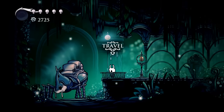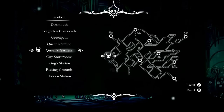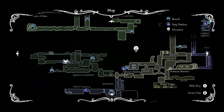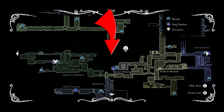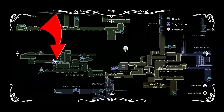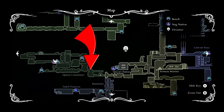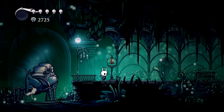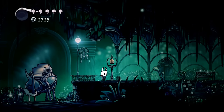The first thing we're going to do is start over at the Queen's Garden Station. If you've never been there before, here's a map. You can get there from the Queen's Station by heading up and to the left. You kind of have to work your way around. What we are going to be doing is making our way down and to the right to the end of this long tunnel. Just know that you are going to need Ishma's Tear to be able to get the Love Key.